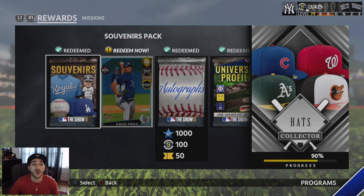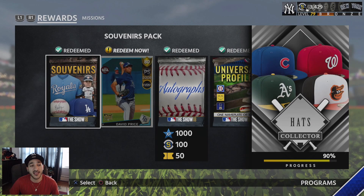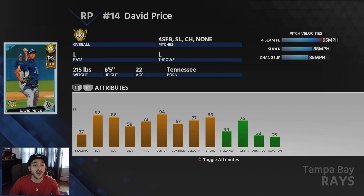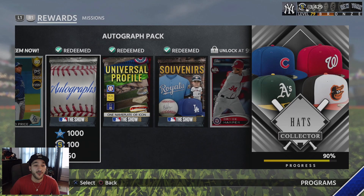Just take a look at the rewards from this collection program. You get a souvenirs pack, you get a postseason flashback David Price, which is an 80 overall card with 92 hit per nine, 86 K per nine, 59 walk per nine. The hit per nine and K per nine numbers are pretty good, the walk per nine is not bad. He has the fastball, slider, and changeup as a relief pitcher — a nice lefty out of the pen. It's not a crazy good card, but it is a solid card for sure.